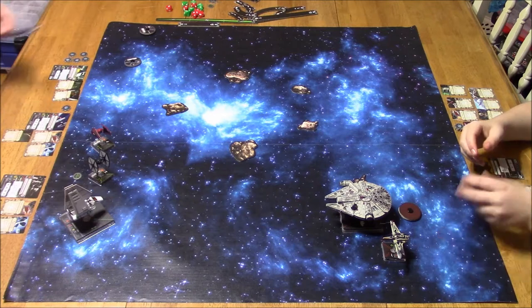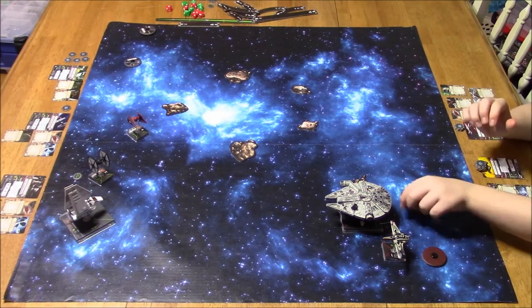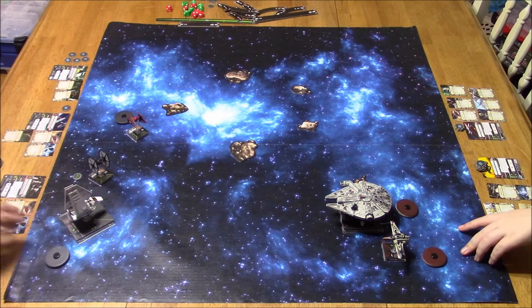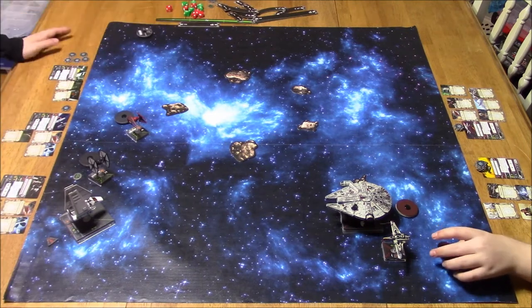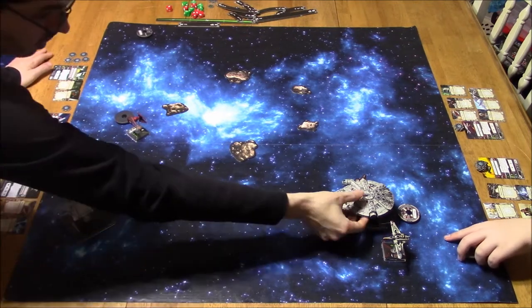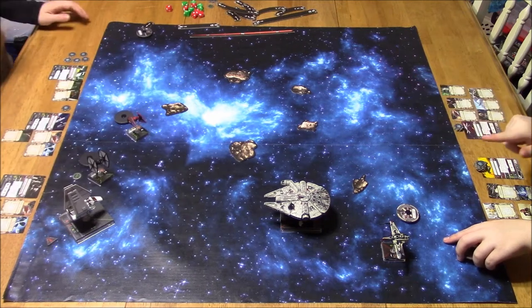Here comes Soontir Fel taking a barrel roll to give himself some room. My concern was that Omega Leader would crash into my shuttle, because the shuttle activates first. If I turn to get my firing arc facing the enemy, Omega Leader will probably run into the shuttle. So I decided to do a zero maneuver — it's a red maneuver, it stays right where it is but I take a stress. That gives me a chance to see which direction he's going. He's now at range three, and the Heavy Laser Cannon will be able to fire.